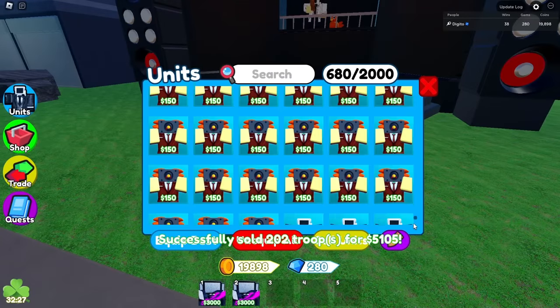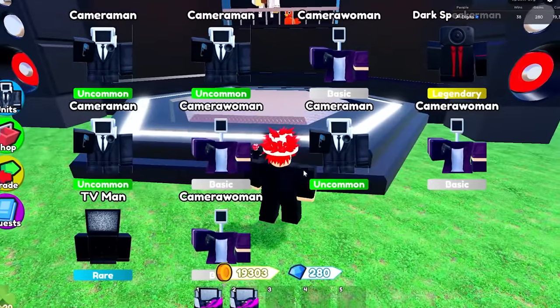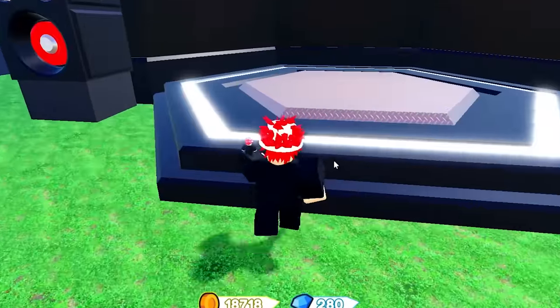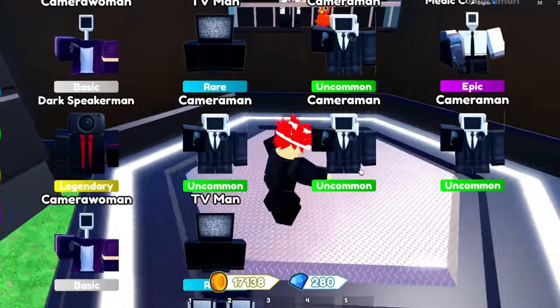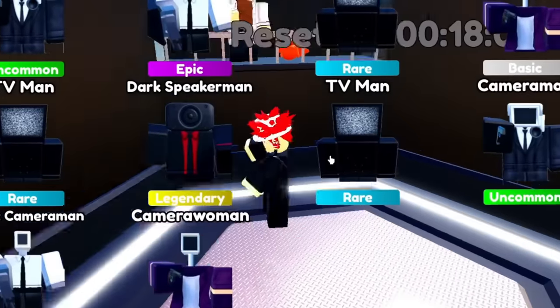We sold it, and now we gotta turn on the auto-sell. There we go. Now we shouldn't have that problem — I was wondering why I wasn't even making a little bit of cash back when I was hatching it. I guess that was the problem. Yo, how come we're not getting anything good anymore? What happened to my super luck at the beginning of the video? I literally hatched it like third try — why can't I do it again?